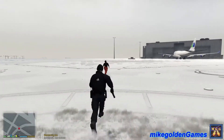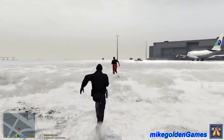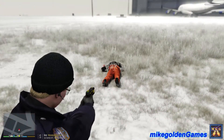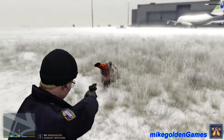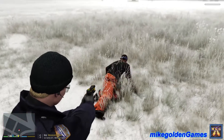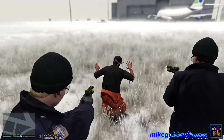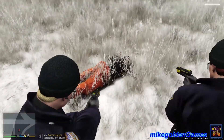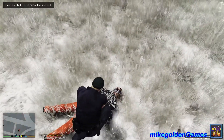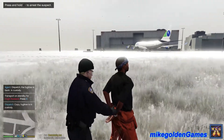Stop running right now! LSPD, get down on the ground! You're running across an airport. Taser, taser, taser — another successful taser deployed. Down on the ground dude, stop trying to run. You're gonna run? I'm gonna tase you again. Do not make me tase you again. On the ground right now, face first. Don't make me tase you again — now dude, put your hands behind your back slowly. Thank you. Dispatch, we have Hugh Rowland in custody.